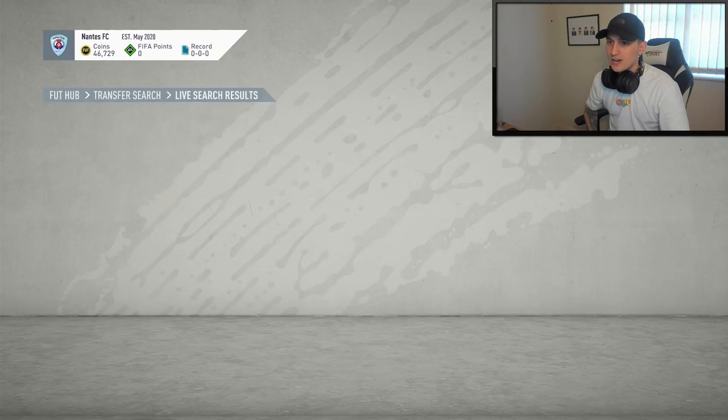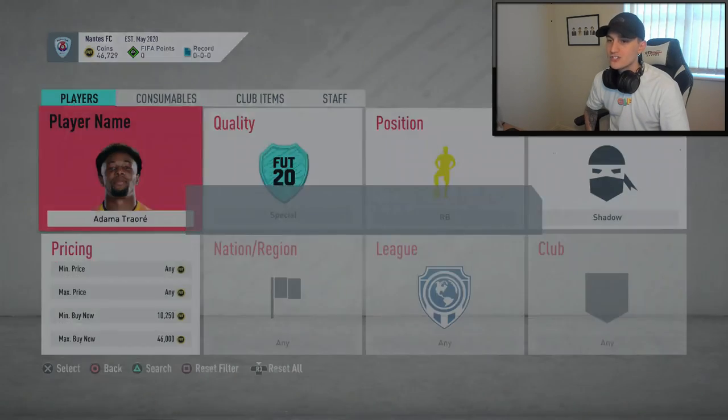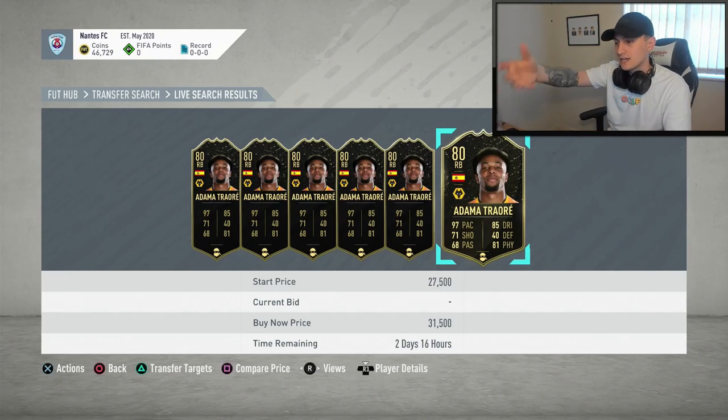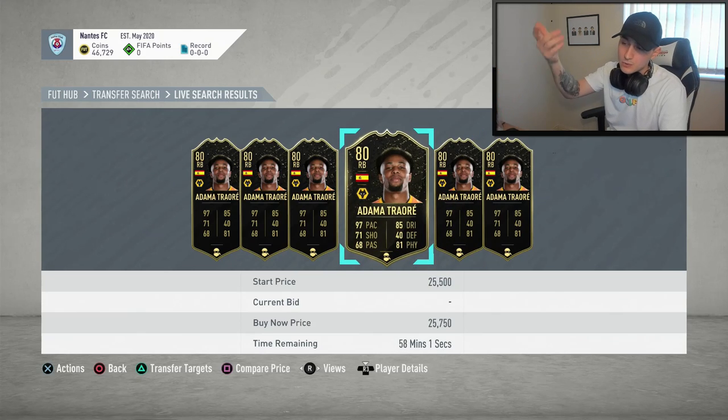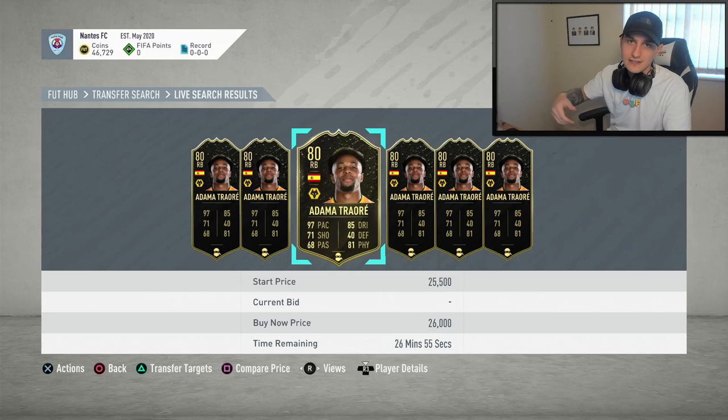Every time I see a card I think could be going for something, I search away from the transfer market without those filters and look at the individual player's price. So with Traore here, he's up for 25,750 — his next one up is at 26k, so it's not a deal. Once I've done that I go back over to the Premier League and just change it to centre backs, taking a look in the 50th to 59th minute range.